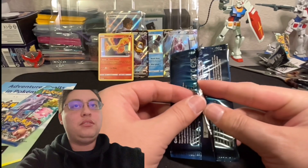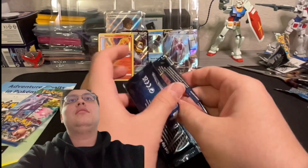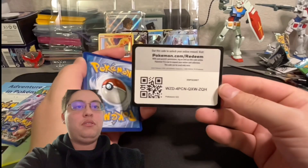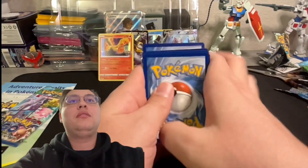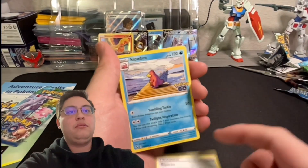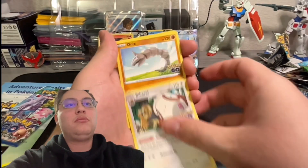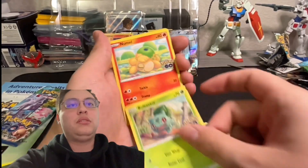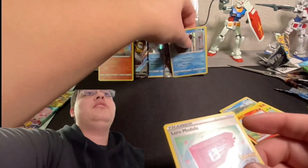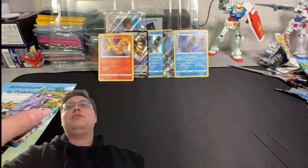We're on our last two packs — everyone's had at least a holo or a V so far, so either it keeps up or goes downhill from here. Another black border code card. Pack five: Fire energy, Blanche, Slowbro, Candela — I have that card — Slowpoke, Onix, Bulbasaur, a Lure Module, and another Gyarados. I don't think it's going to be worth that much just because I got two in the same box, but it looks cool.